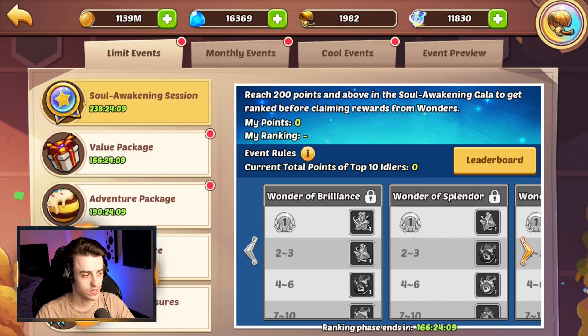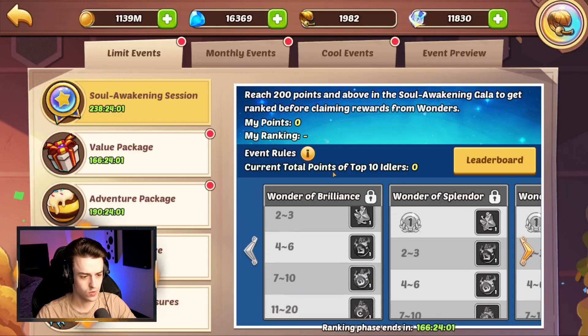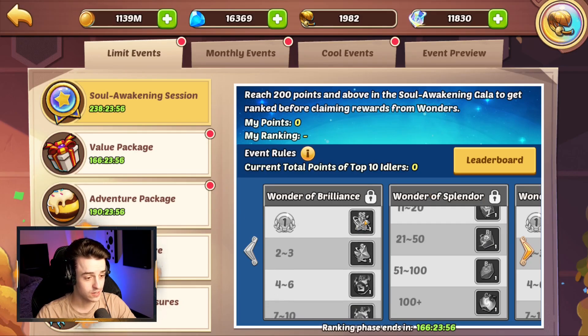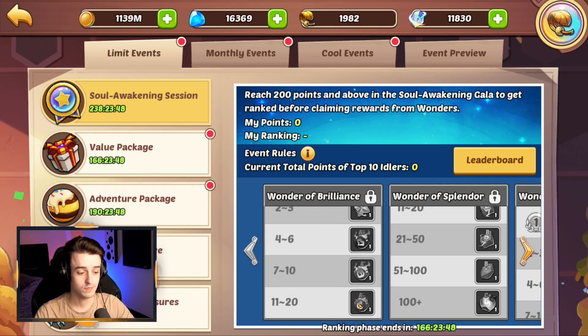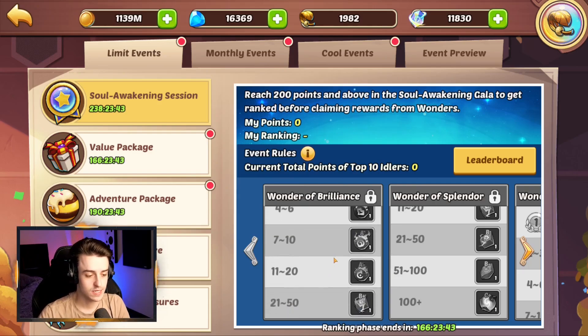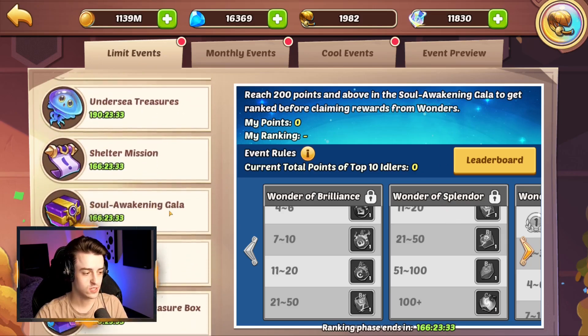The ranking phase ends at the end of this week. Do not be confused by the timer there — that's just going to be for the leaderboard at the end. Currently there's no rankings, which means no one has actually done anything here when it comes to Awakens. The competition will begin with people chasing to get SSS A-plus stones, and the people at the top of the list will get the best rewards, although it's only the top 20 that will get themselves an A-minus or higher. Big gamble honestly.